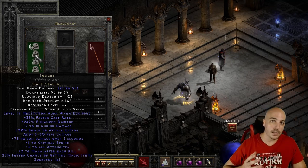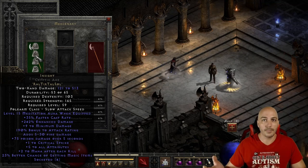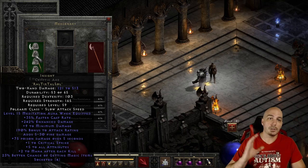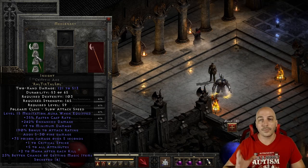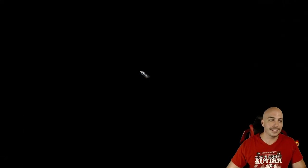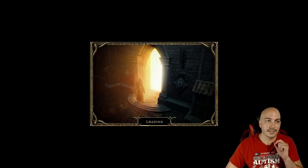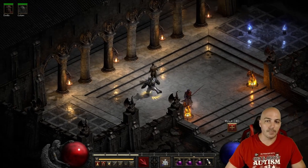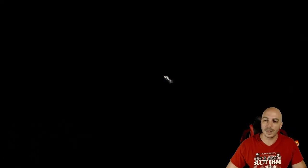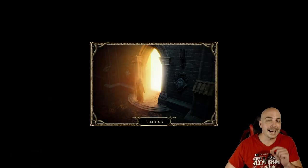You could rock an Act 5 mercenary and then the Insight Iron Golem, or an Act 1 mercenary if you wanted something like the Vigor aura from a Faith bow — whatever runeword has that aura. So now you don't have to have an Insight in your Act 2 mercenary; this frees that up but also makes everything so much more powerful. Let me save and exit real quick to show you — boom, there's my Iron Golem still there. This is single player but it would be exactly the same online.